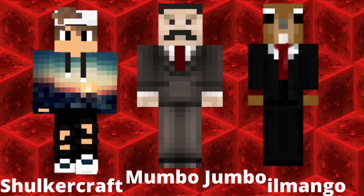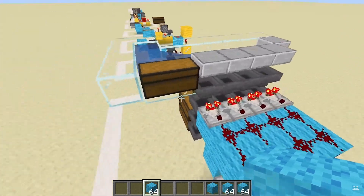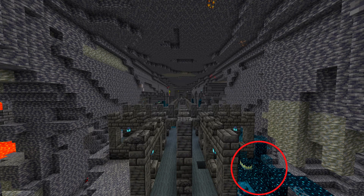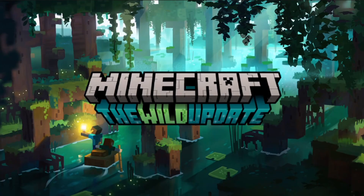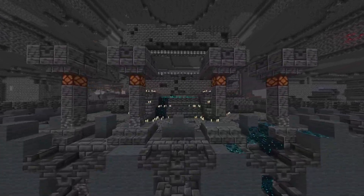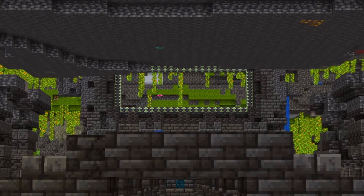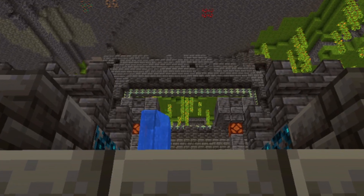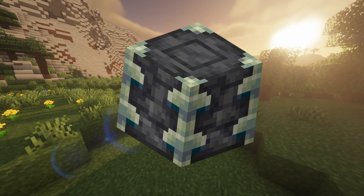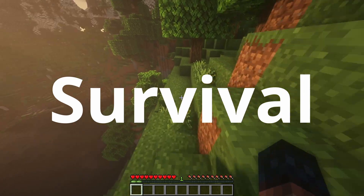Sculk further helps Redstone engineers by introducing the ability to make wireless Redstone contraptions, even though it was added in previous updates. The block will become more easily accessible in 1.19, allowing Redstone geniuses to create more efficient builds. Another block being added in 1.19 is Reinforced Deep Slate, which forms the border of the central building in the city — the structure which the city surrounds and the crossroads meet.